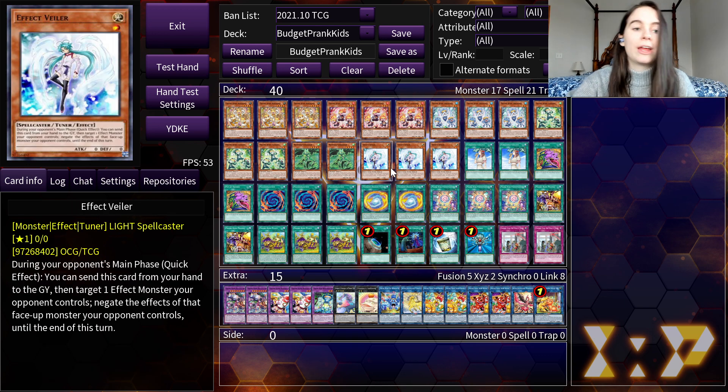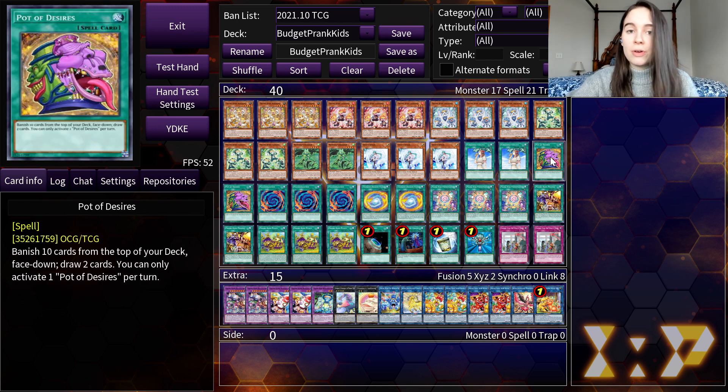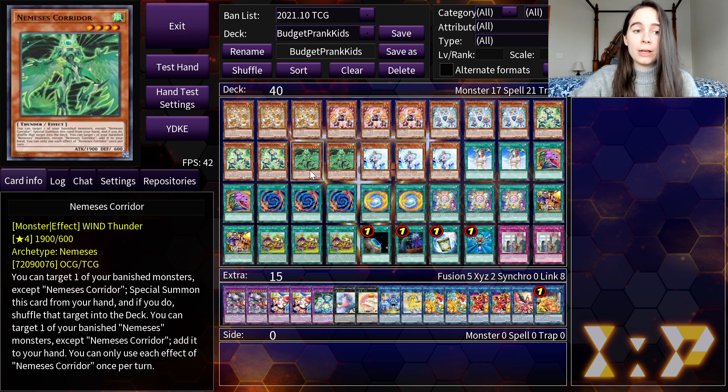Next up in our deck, we have Effect Veiler. This is a really good hand trap and it's super budget, and it just works well in this deck. Next up, we have Forbidden Chalice — we're running two copies of this, which is another hand trap. We also have Pot of Desires, running two copies. This card is a bit iffy, but it gives you extra draw power, and I thought it was worth the risk — which is that you could banish your Corridor. That's also why we are running two copies of Corridor in case you banish one of them.